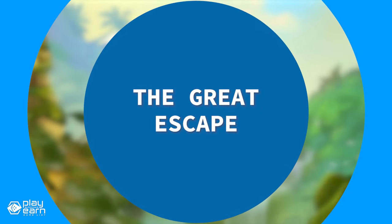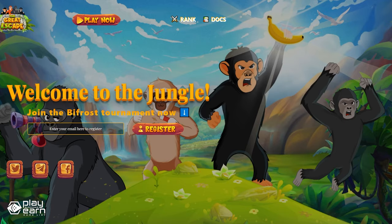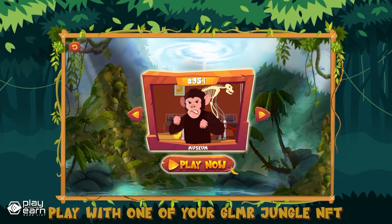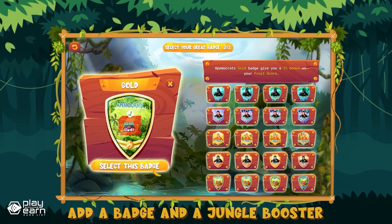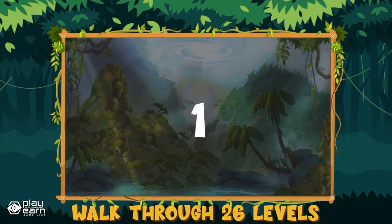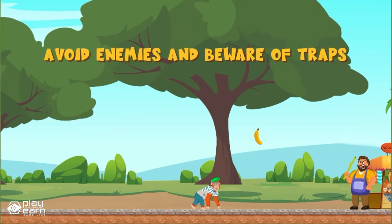The next game on our list is The Great Escape. The Great Escape is an arcade escape platformer being built on Polkadot. It's a hyper-casual platformer game with a tropical theme. In this game, you control an adventurous ape character on a dynamic map, and your goal is to score as high as possible within the two-minute time limit. You'll need to collect various fruits while avoiding their rotten counterparts, navigate through enemies, and strategize to maximize your score.